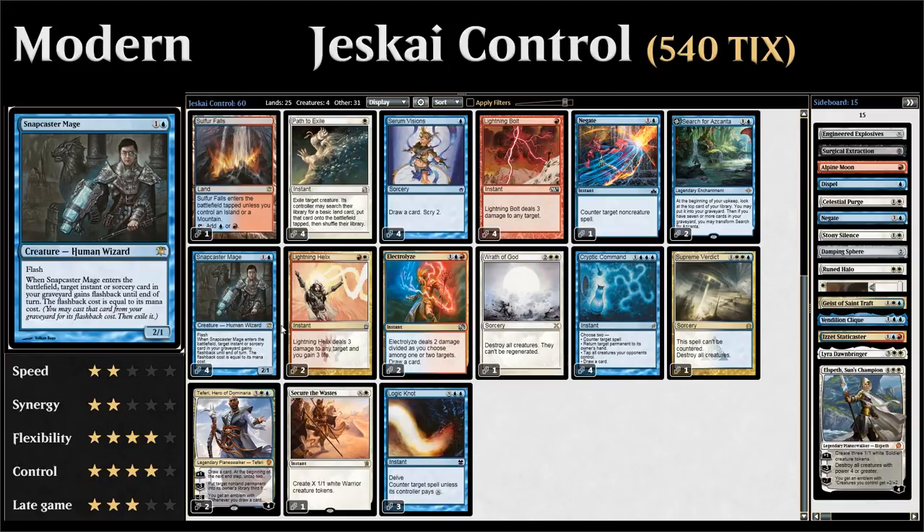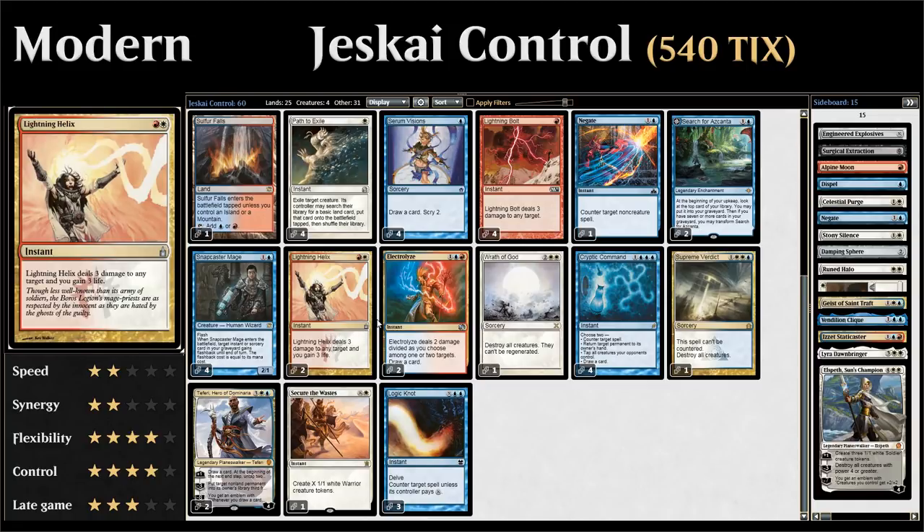Four copies of Snapcaster Mage, which is great in this deck where we have all those cheap instants and sorceries to flash back for value, and it helps us close out the game once we turn the corner.